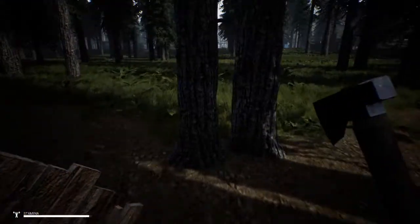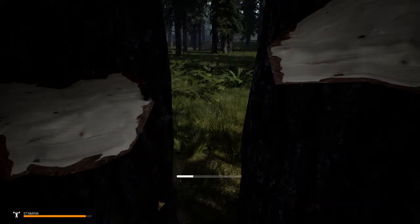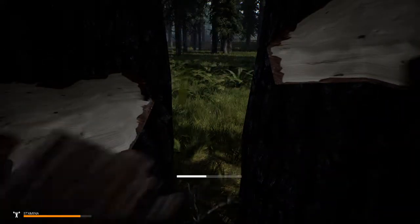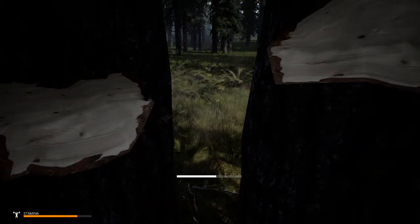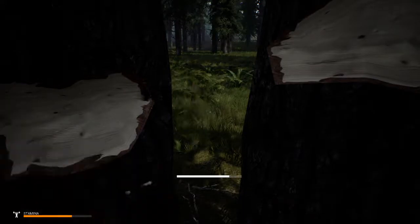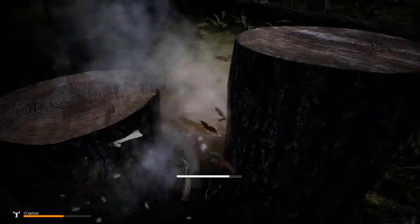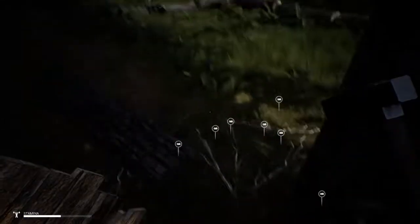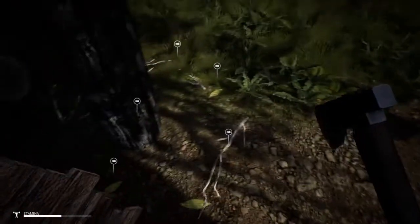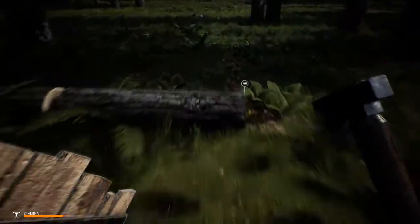Usually when I need lumber, I'll cut down these double trees — I'll find two trees that are together. That way each hit you're getting is worth twice as much because you're cutting down two trees at the same time. So both trees are down. I'm going to make sure I pick up all of these — and that wasn't much at all. Wasn't hardly any bark in there.